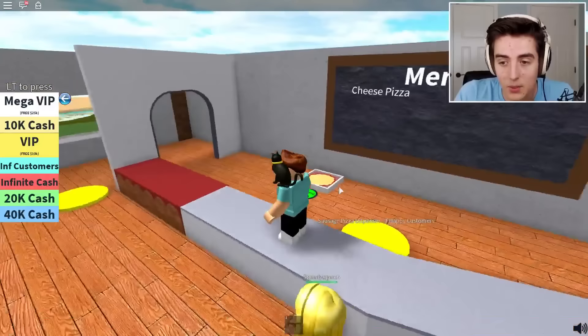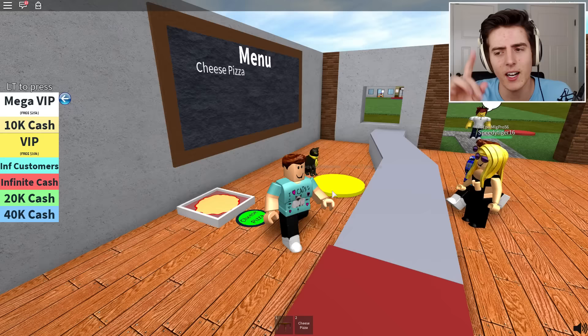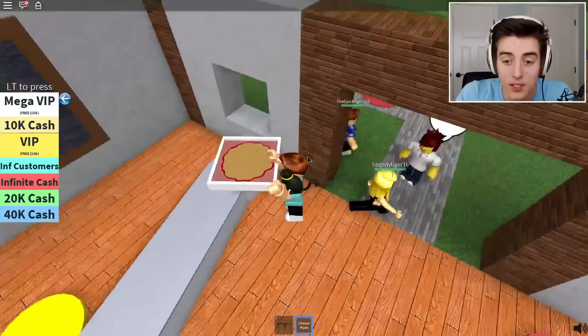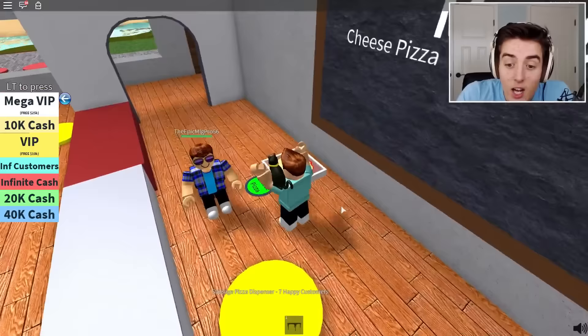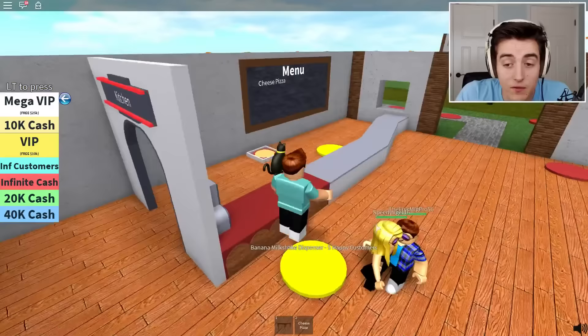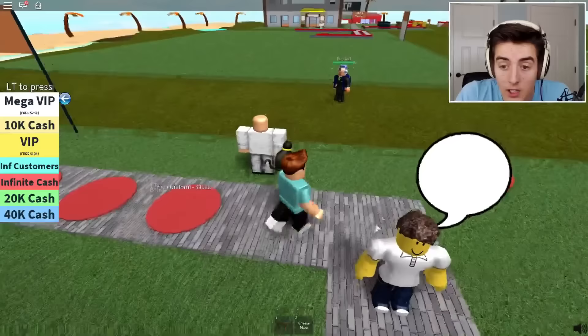That is awesome! There's one happy customer in the menu - only cheese pizza is available right now. I'm going to have to wait until I get more customers. Did I get money for giving him the cheese pizza? You want some cheese pizza? It's all I have to offer. We have two happy customers, meaning we can actually get the cup dispenser now! A banana milkshake dispenser needs five happy customers. I can get the chef uniform - yes please! Bam, I'm a chef now!